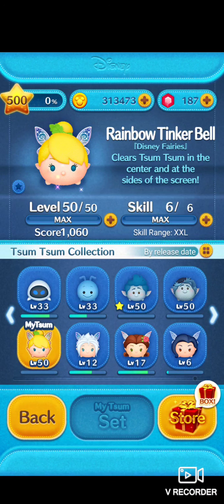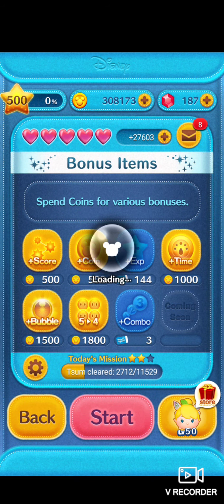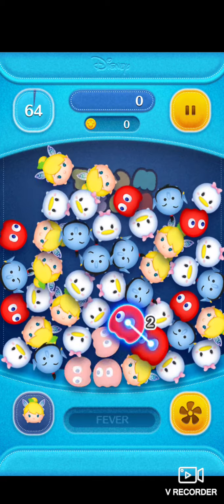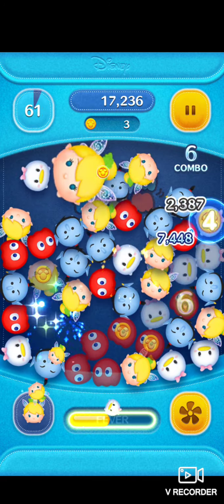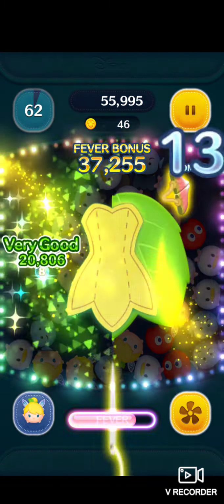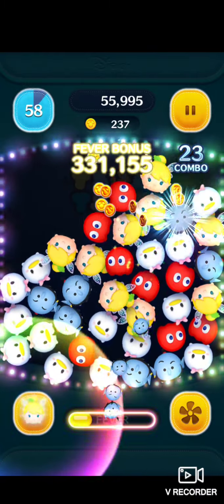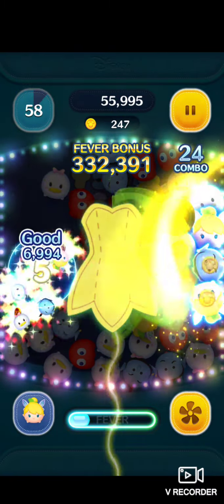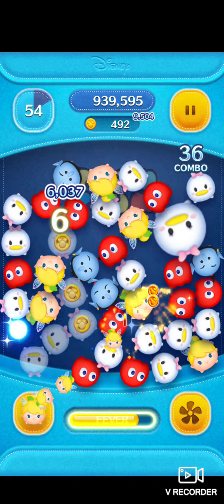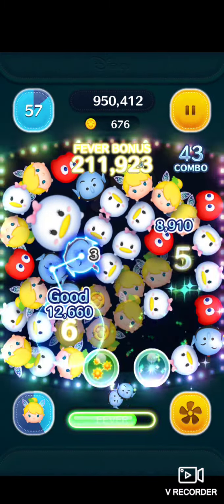Back with Rainbow Tinkerbell — she's at skill 6 and level 50, definitely the best version of herself so far. We'll see how she does with the full boost. Once her skill is activated, she kind of trims through the screen, starting from the left, then right, then the center. That gives a pretty decent score — 230,000. Simple and fun to play with.